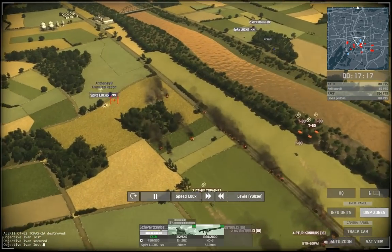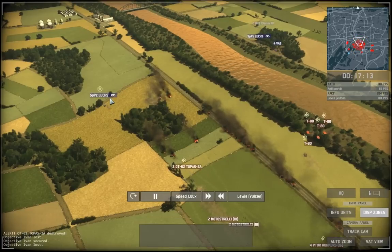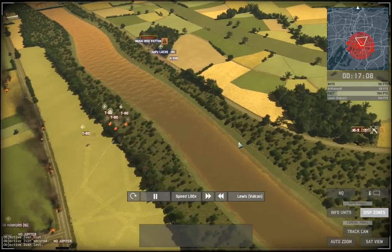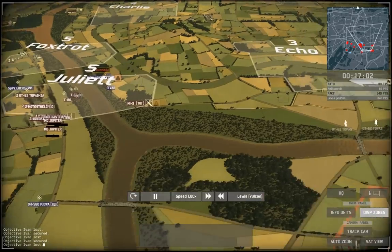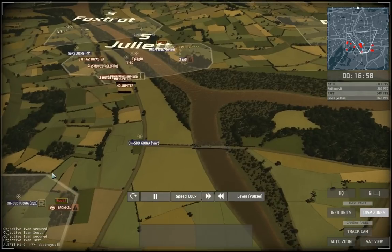You can again see how valuable his recon was — he kept it back. He has two Looks on this side and one Look on this side. I moved my T80s to the right side to hit the group of units coming down here. Now that he knows it's a rush, he's desperately trying to get to my base because he knows it will be less defended.